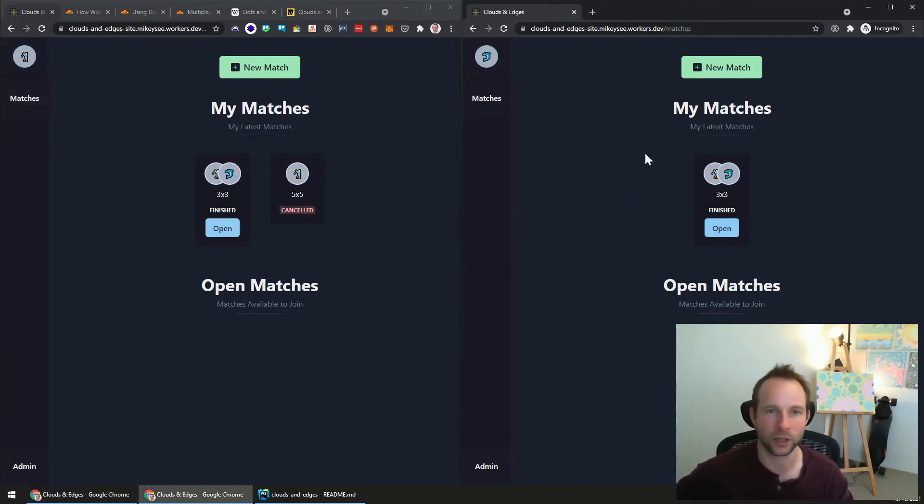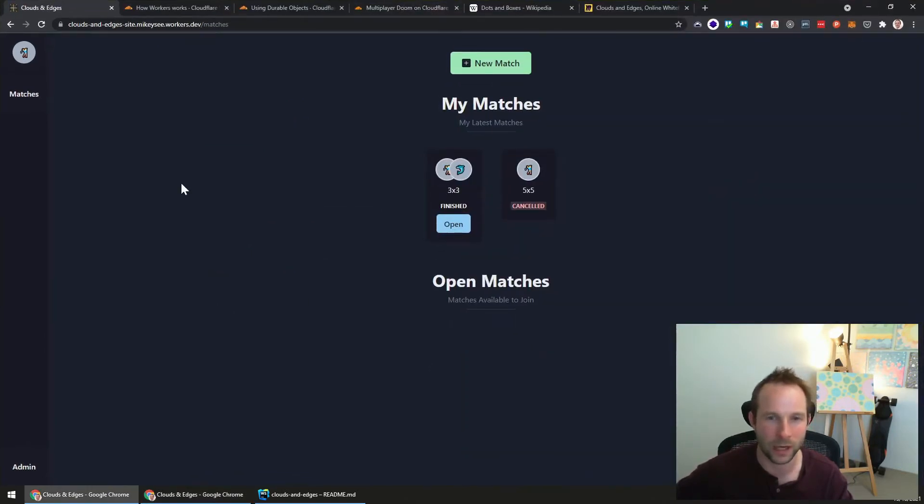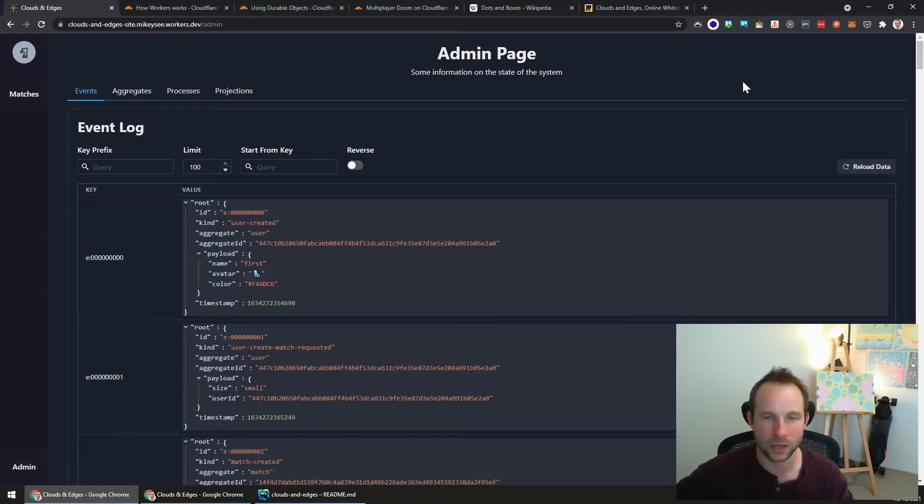That's the basic functionality of the game — it's pretty simple but it works, and it's multiplayer. Let's go back to full screen and start diving a bit deeper under the covers of how this actually works. Let's go down to the third and final section, which is the admin section. This admin page wouldn't be available in a production app — I'm only including it for demonstration purposes to show what's going on behind the scenes. We have a few different sections: Events, Aggregates, Processes, and Projections.